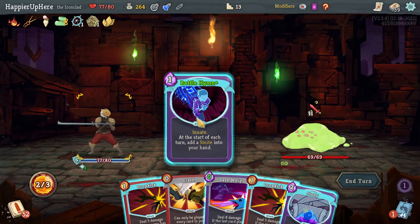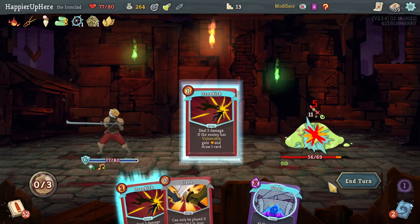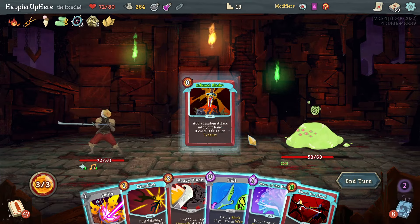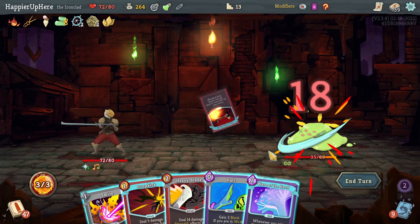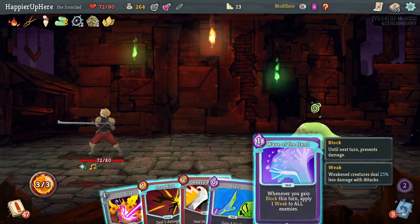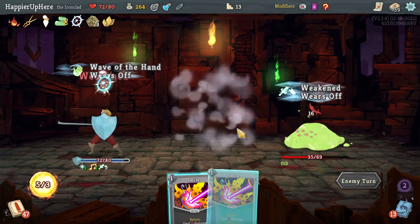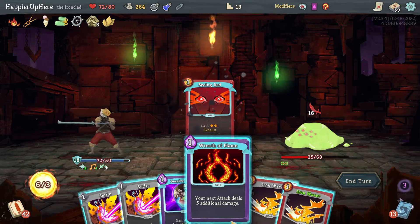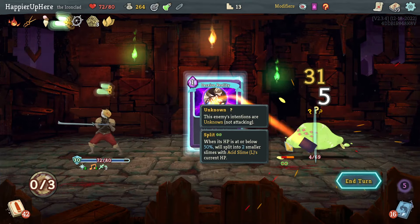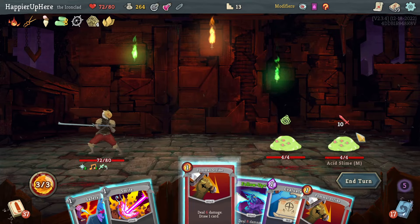Battle Hymn — I was hoping to play Clash but can't. Taking some damage — should have weakened the backliner, but it's okay. Infernal Blade gives me Blood for Blood for free, which is nice. Another Drop Kick. The enemy won't transform yet, so I'll wait and try to transform when I have lots of Smites. Let's do Seeing Red, Wreath of Flame, play Smites, Iron Wave and Iron Wave — almost enough to kill next turn, just needs four extra damage.